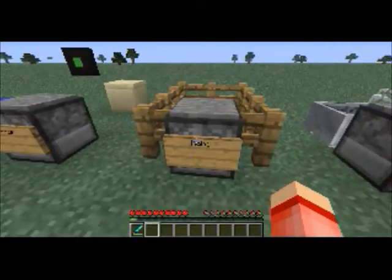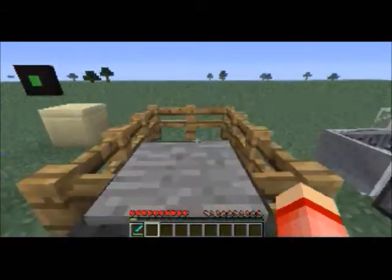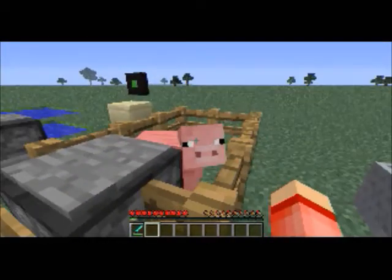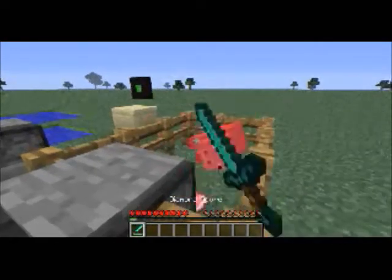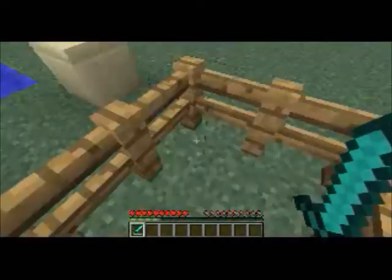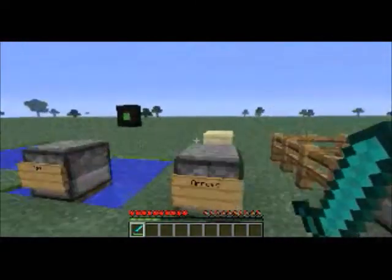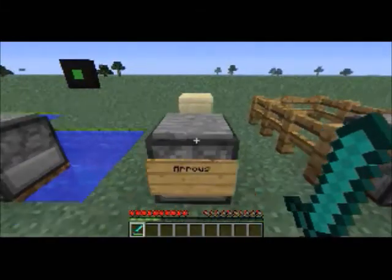This is probably a pretty useful one — it can dispense mobs. If you put a spawn egg, like a spawn pig egg, in there and stand on the pressure plate, it'll dispense a pig.